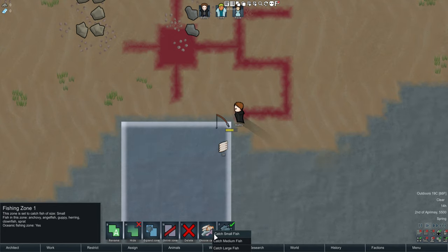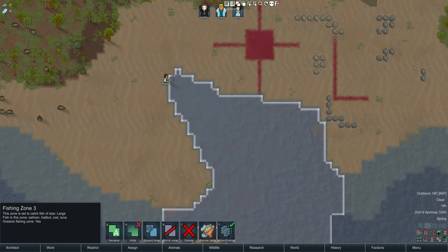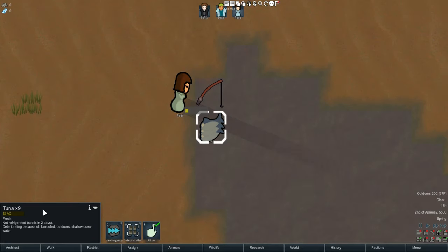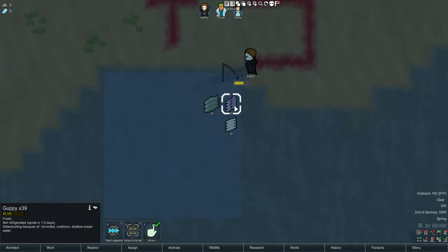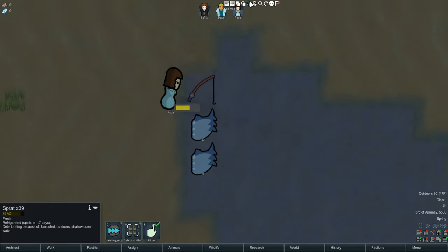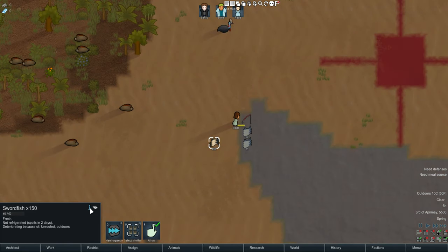In the fishing tab you can designate the size of fish you want to catch in each zone: small, medium, and large. The size of the zone has nothing to do with what sort of fish you get — they all need to be at least 25 tiles. There's a chance to fail, so don't be surprised if that happens. We got some tuna out of the large zone, decent fish from medium, and a ton from small. The main difference between sizes is nutrition — anchovies provide the minimum while larger fish like anglerfish provide more.